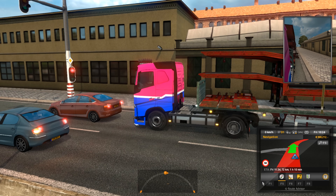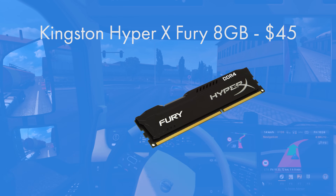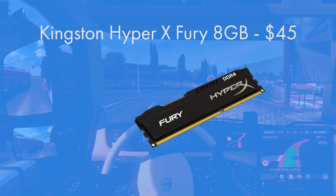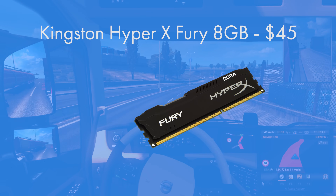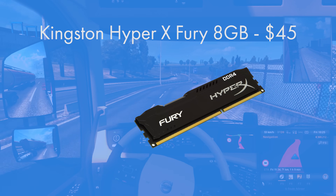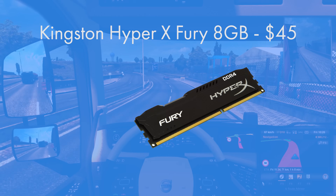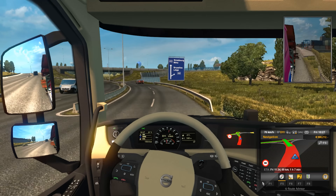For RAM I went for one 8GB DIMM of DDR4 2133 MHz. It's the Kingston HyperX — it has a slightly lower CAS latency than some of the other budget DDR4 RAM options, which is really nice. It comes in at $45, and you can get it in black, white, red, or blue. Really great value RAM from Kingston.